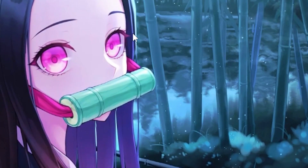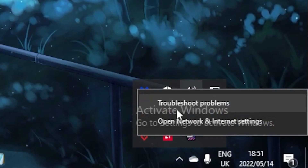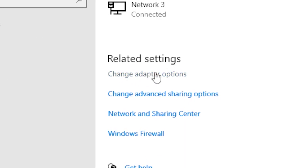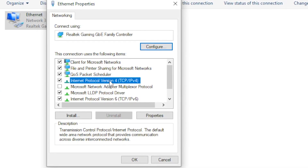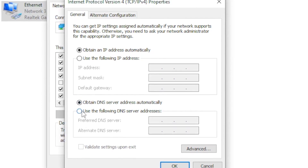Once you know which DNS address gives you the lowest ping, right-click on your network icon and head over to 'Open Network and Internet Settings'. Click on 'Change adapter options', then right-click on your internet connection, head to 'Properties', and find 'Internet Protocol Version 4 (TCP/IPv4)' and click 'Properties'.